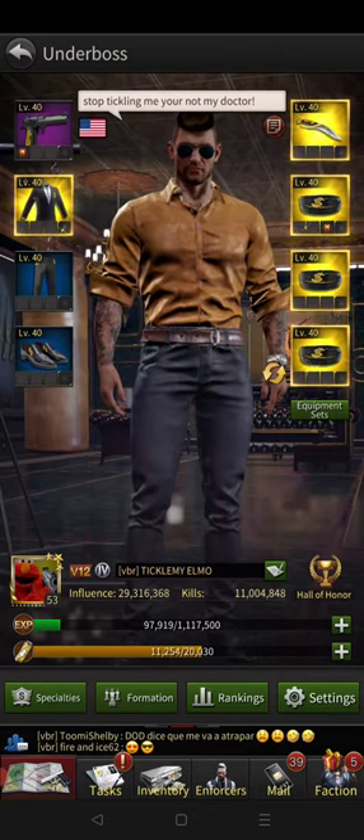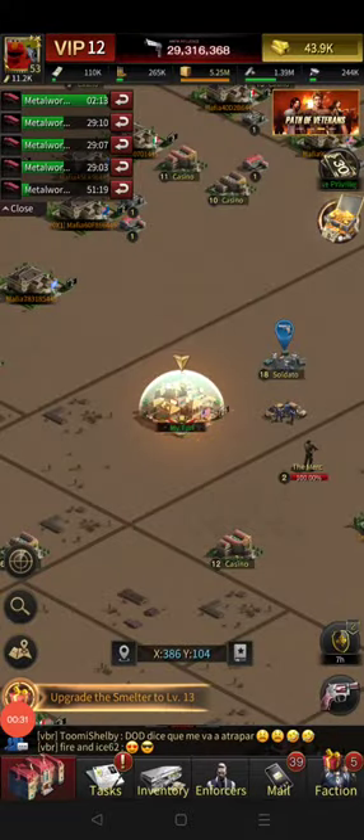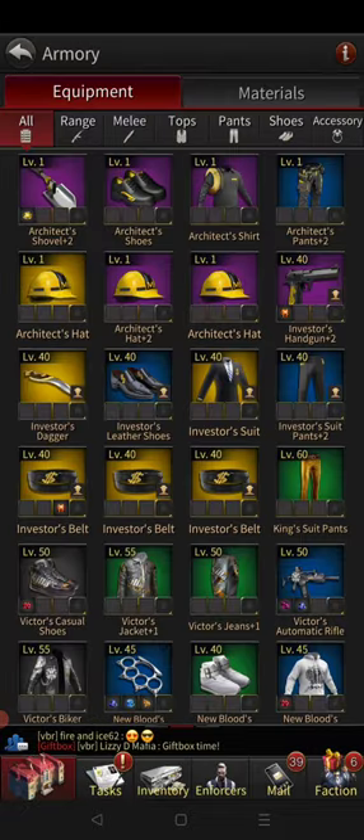One of the things that you need to upgrade gear is the required materials. Here's how you find out how to get those materials: you go down here, click on your building, go to your armory, and click on any of these things that are not already gold. We're going to go ahead and click on the investor pants.